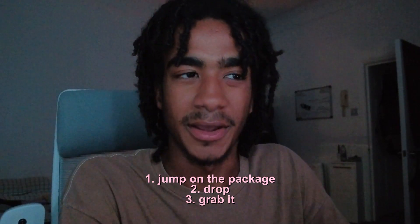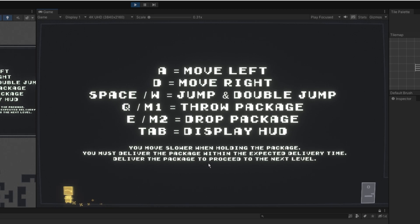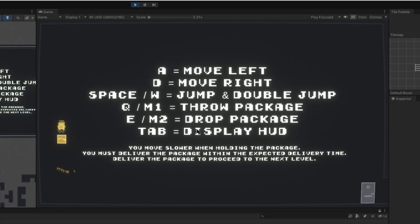I want to use this new mechanic to force the player to use their brain and place their package somewhere where they need to jump on it and double jump somewhere out of reach. It's also accidentally created a new speed running tactic — if you time it right, you can jump on the package, drop, grab it, double jump again, and then land on the package again. Let me try to demonstrate that. I don't know what you would actually use that for, but it's just fun to play around with anyway.